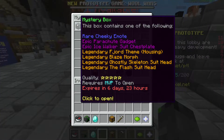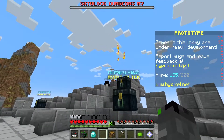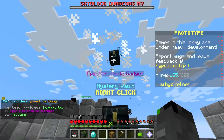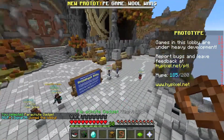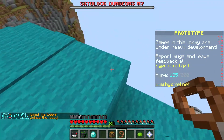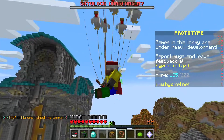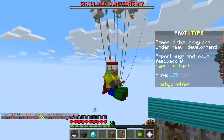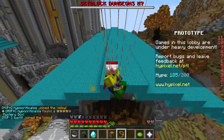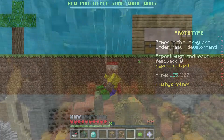That's pretty much it for today! I got a five-star mystery box from playing Wool Wars — let's open it and see what we get. Hopefully it's not a duplicate — oh, a new gadget! It's the parachute gadget. Let me try it on top of this building — if I jump off I should be able to deploy it. Apparently it just launches you up in the air automatically and you float down on chickens! That's pretty cool. Make sure to leave a like and subscribe — thanks for watching and I'll see you next time!